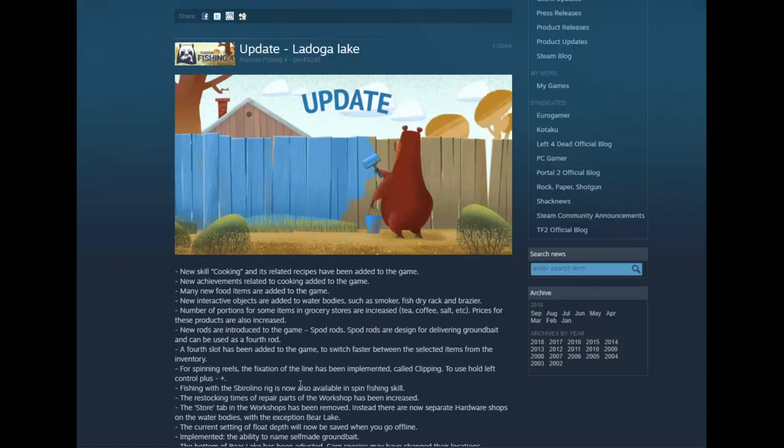Alright everybody, here we go. Patch update notes for update Ladoga Lake. I was very disappointed, but the lake is high level - I think 23, we'll see. Let's go through the notes quick. New skill cooking added, related recipes have been added to the game. This is quite extensive - I'm going to do some fishing and we'll check that out as soon as I'm done through the notes here.